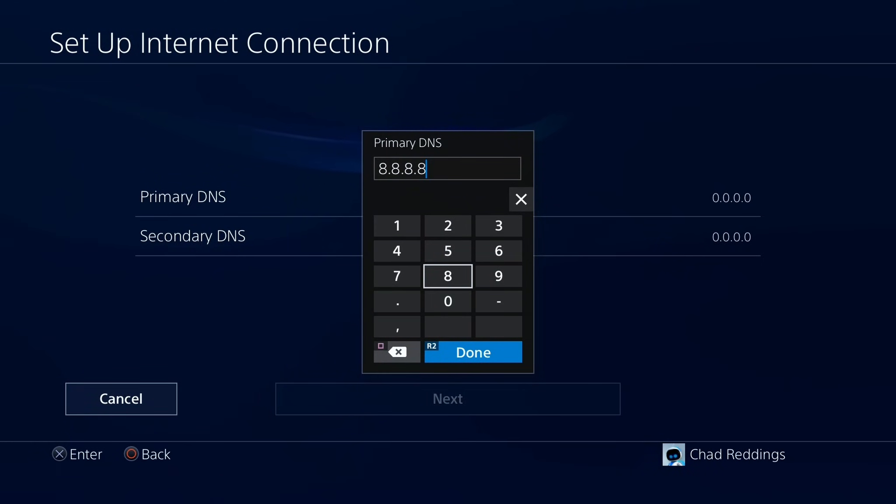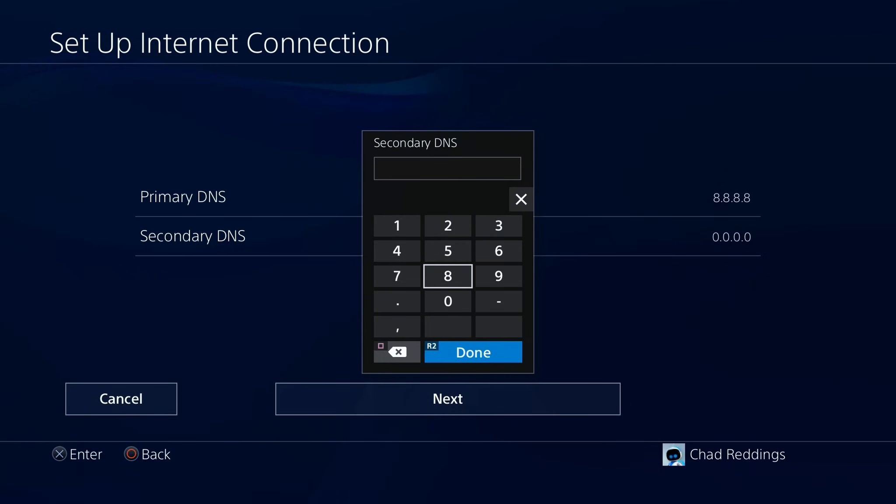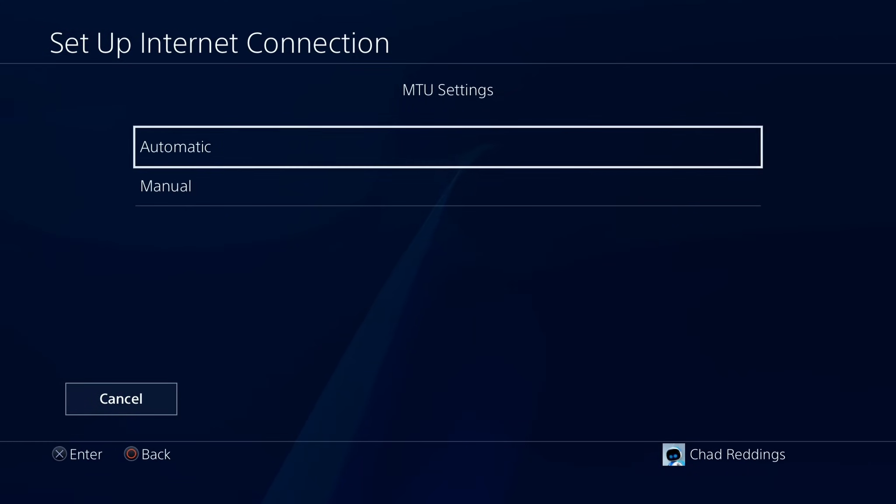Type in 8.8.8.8, and then under the Secondary DNS erase all those numbers and type in 8.8.4.4. Then press Done and select Next at the bottom.